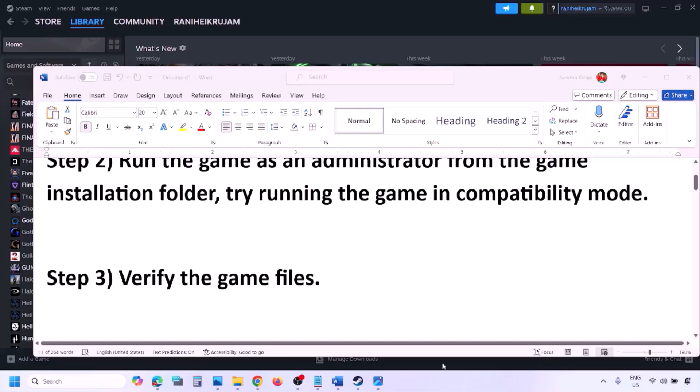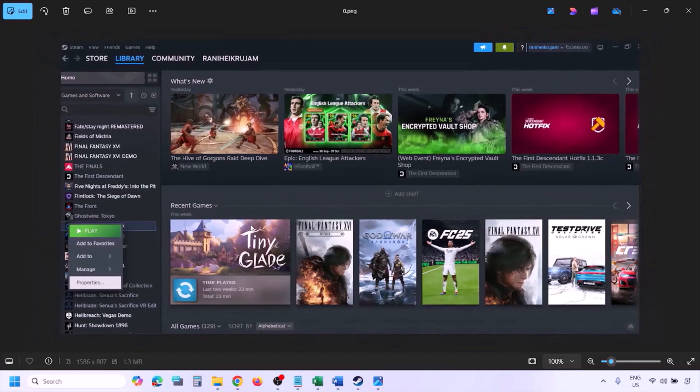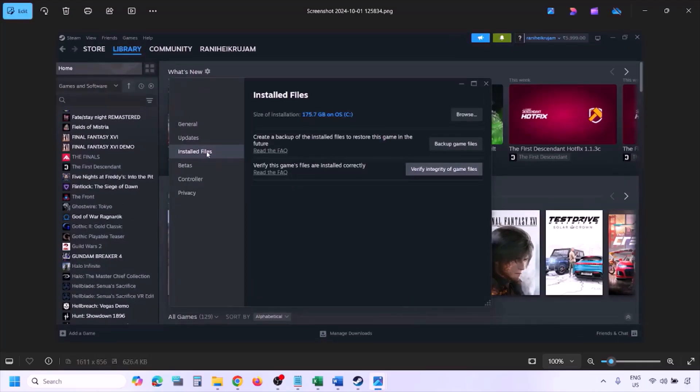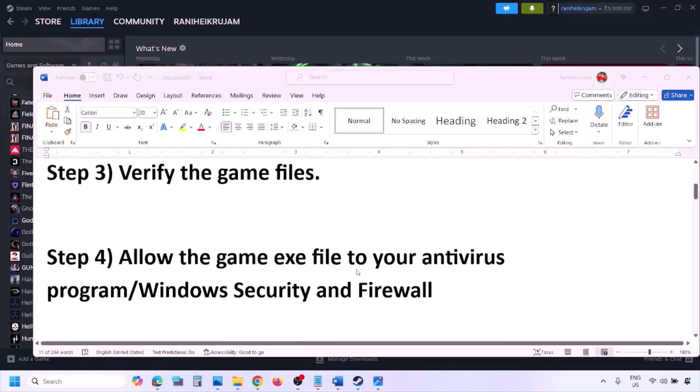The next step is to verify the game files. Go to Steam, click on Library, find the game in the list, right-click and select Properties, go to the Installed Files tab, and click on Verify Integrity of Game Files. Once the verification is 100% complete, launch the game and check.